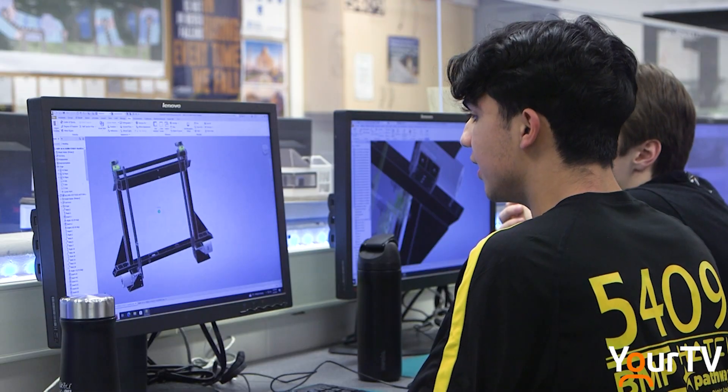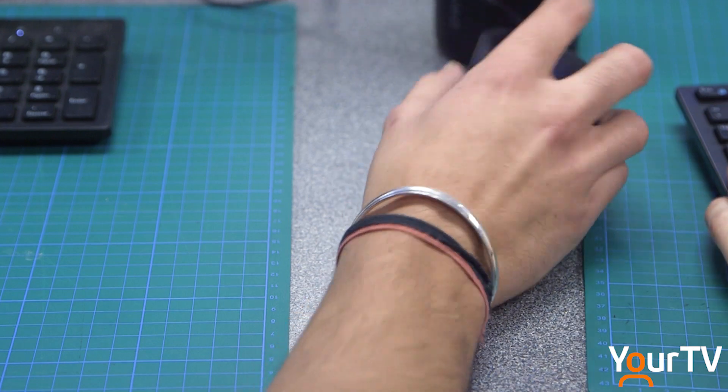Then it's into design. We look at how we can manipulate the game piece — capture it, control it, pick it up off the ground, or depending on if you have to pick it up from a station. And from there we make different prototypes on just how the robot is going to manipulate it.